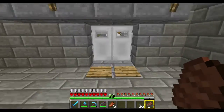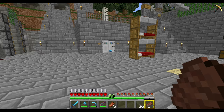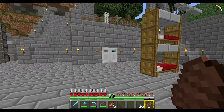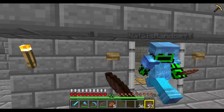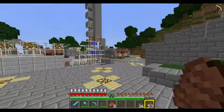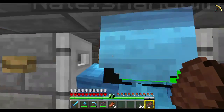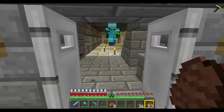Come on over and let me show you guys what we've done. So over here we've got our villager breeder right here, and then we've got our water channel that takes them inside. I went ahead and put this door in while we're waiting for a three-way door.